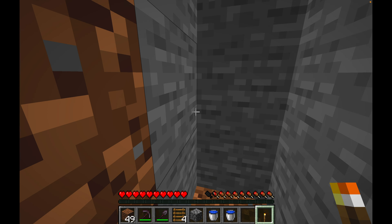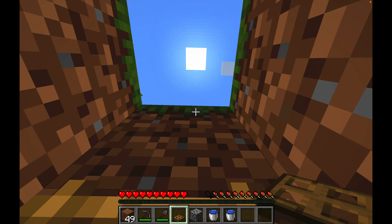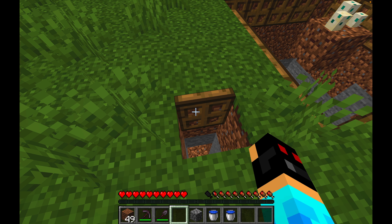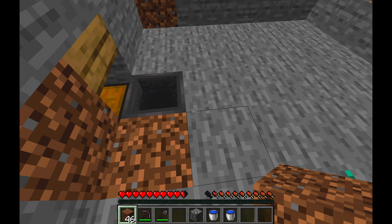Dig up to the surface. Place your torch and place your 4 ladders, and close it off with your final trapdoor. Fill in any holes in your hole, otherwise it may not work.